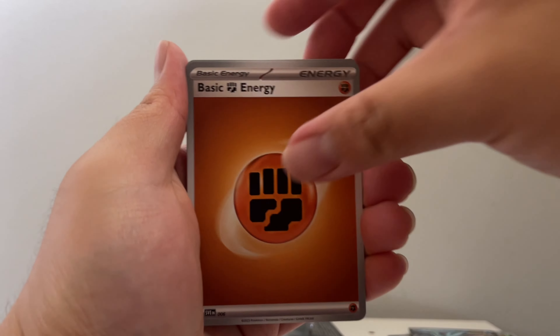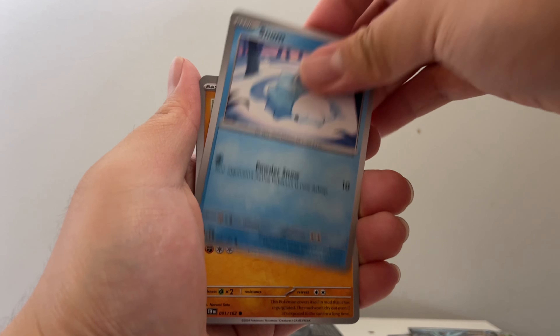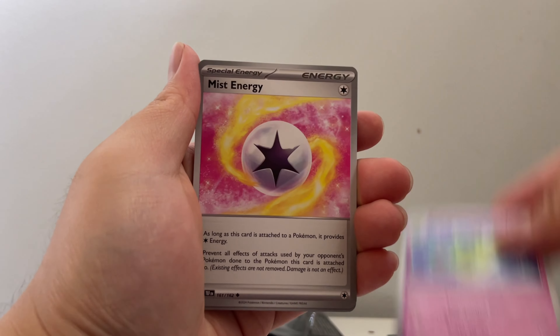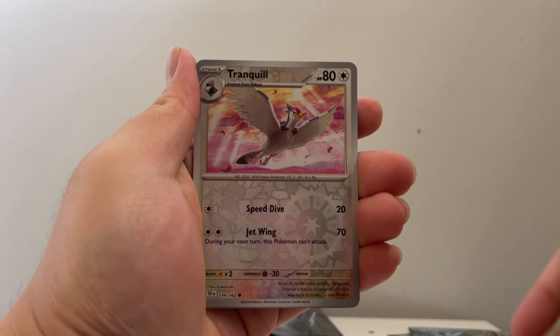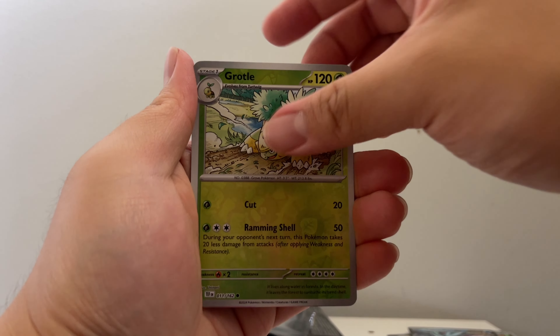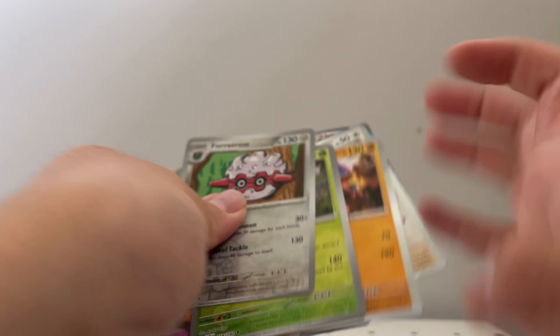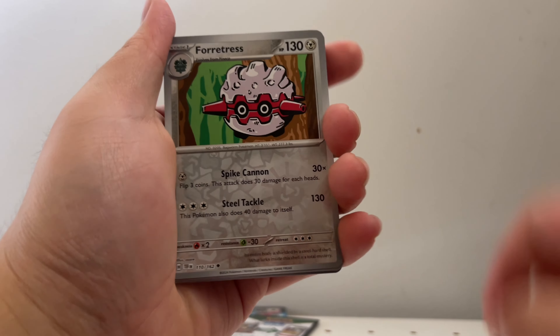Final pack, here we go. Fighting Energy, Dunsparce. I've opened a few booster packs of Temporal Forces and the Blisters — pretty solid hits. The three-pack Blisters always hit. Tranquill, a Grotto, and a Holo Fluttermane. Very good pulls for just a regular Jumbo Box — very good pulls.